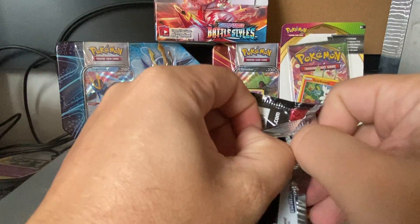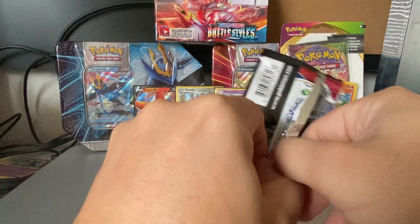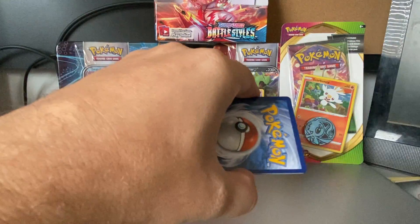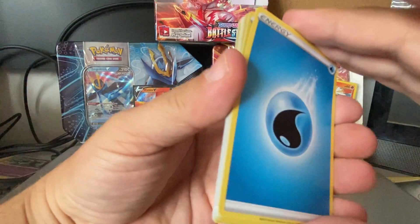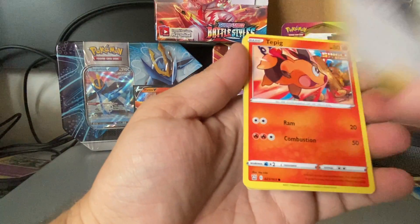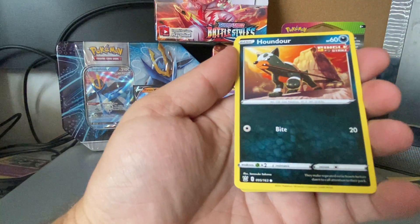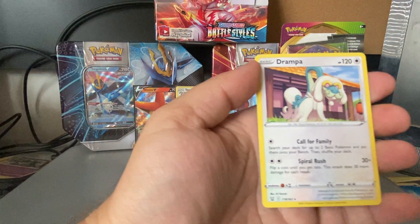Full art Victini V there. I hate when these packs don't cooperate and rip properly — come on, you can do it, because your job is to rip that way! Boom boom. Four from the back and four — Water Energy. Got ourselves a Cheryl, a Rapid Strike Energy, a Phoebe, Tepig, Glameow, Silicobra, Frillish, Houndour. And oh — Reverse Hollow Silicobra, very nice! And just a regular Drampa rare.